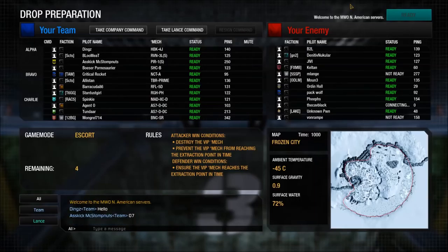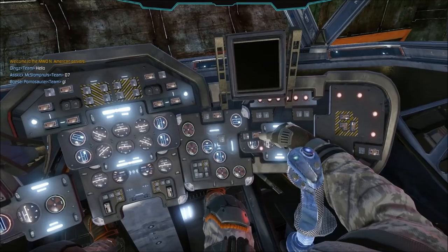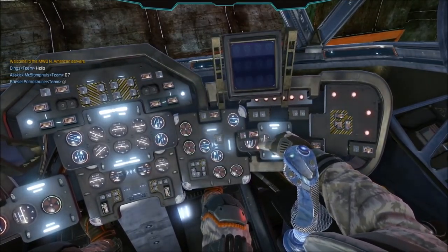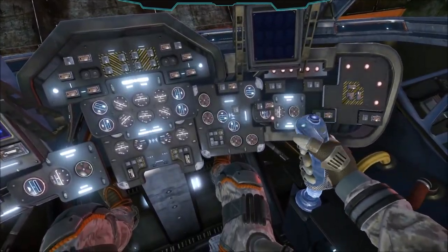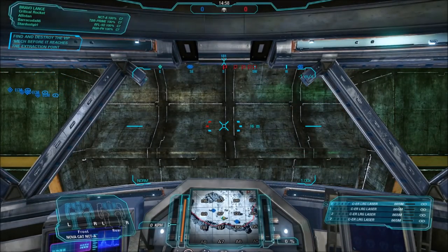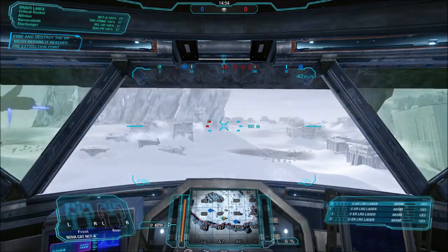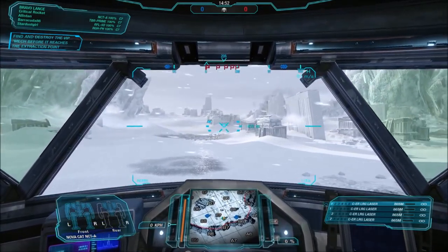Hello everybody and welcome back to the Chassis Variant series with myself, Critical Rocket. We are on the Clan Novacat. This is the Omni-mech that was designed after the Battle of Tukayyid by Clan Khan Severin Leroux, I believe his name was, and it was actually produced partially in conjunction with the Draconis Combine after Novacat started to drift more towards aligning itself with the Inner Sphere more than its clan brethren.